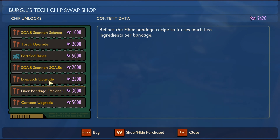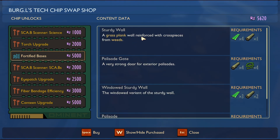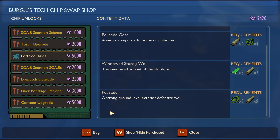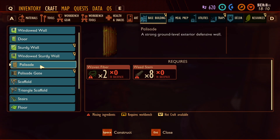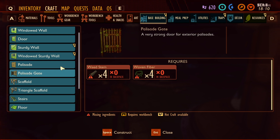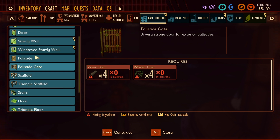I'll trade you some raw science. Okay, scanner science — I don't really care about that that much. Fiber bandage efficiency, fortified base, grass plank wall, reinforced cross pieces from weeds, sturdy wall — oh, a gate! A gate! I'm gonna get that. Base building — palisade! Oh my gosh, a palisade gate! I'm gonna make my base epically awesome.